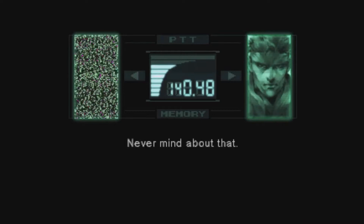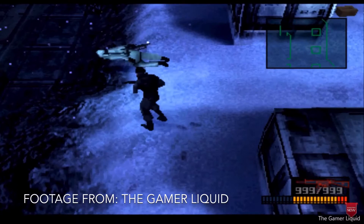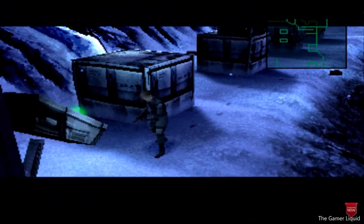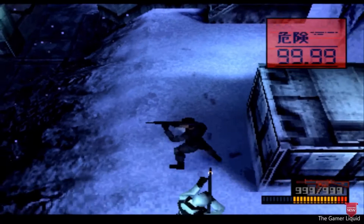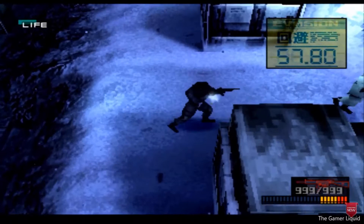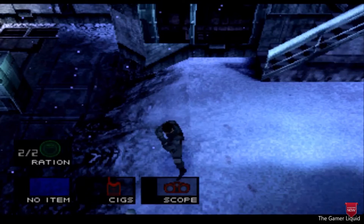First up, we have something I talked about before in my older video: the MP5SD. Metal Gear Solid Integral came with a bunch of different difficulty modes not featured in the original. Of course you have easy, normal, and hard, but in Integral you also have very easy and extreme. On very easy difficulty, Snake starts with an MP5SD, which is an integrally suppressed version of the MP5A2 sub-machine gun. In this game it behaves very similarly to the FAMAS — it's like a direct copy — except enemies can't hear you when you're shooting at them, making the game a complete cakewalk.